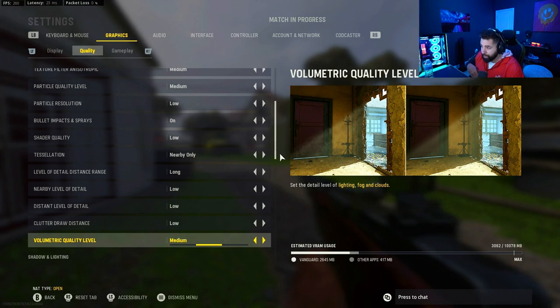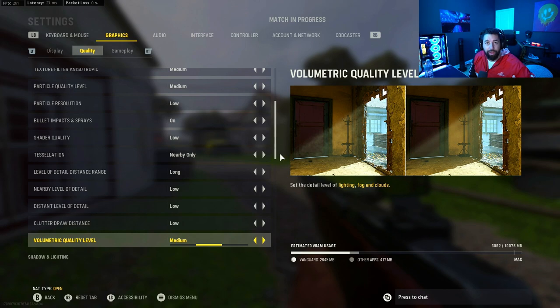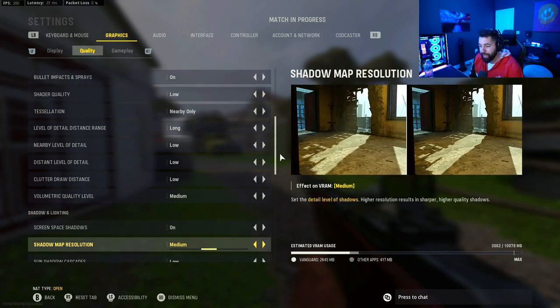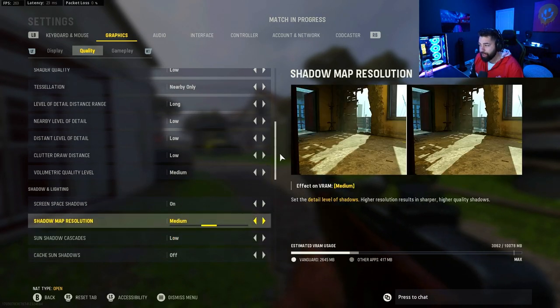The fog and clouds setting is so the sun doesn't blind me as I'm running around the map. As you can see in the explanation in the picture, it's going to make it look better — you won't have as much cloudy stuff from the sun and smoke, and when somebody throws a grenade and it blows up you might be able to see through it a split second faster than someone who has this on low. So I have mine on medium.